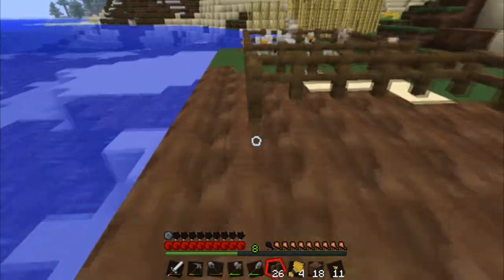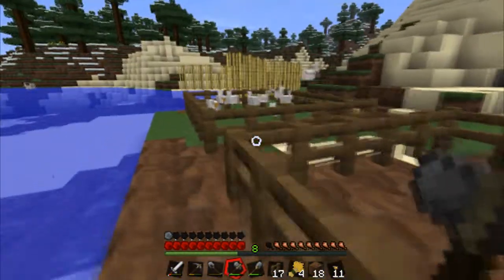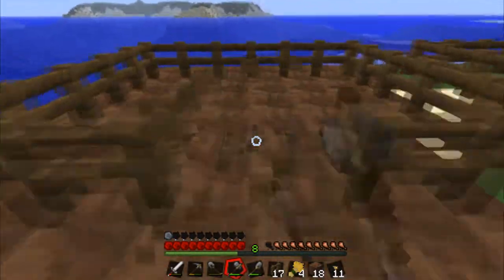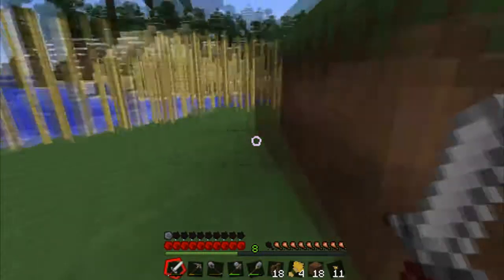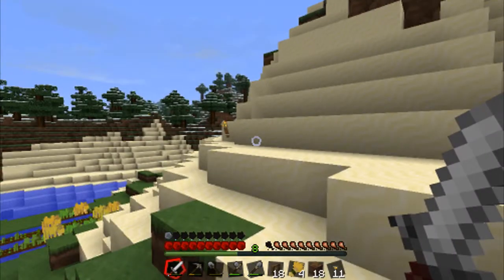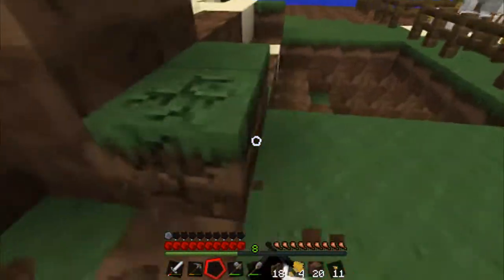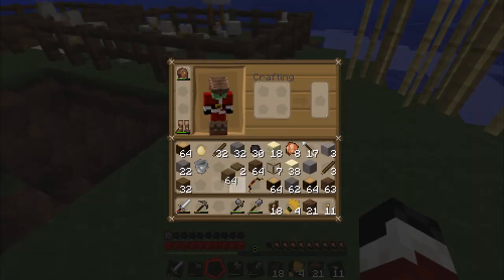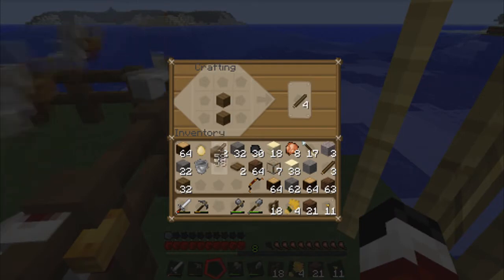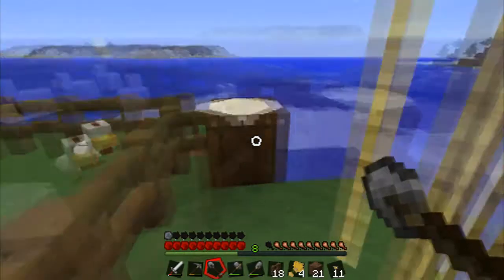Okay, there we go. One, two, three, four, five — right, take that one out. We'll get the gate going first, but I don't have a gate on me. I might put a crafting table down here just to make it easier. Let's get rid of this and make some wood. We'll put the crafting table here — yes, there we go — so we're going to put the gate in.